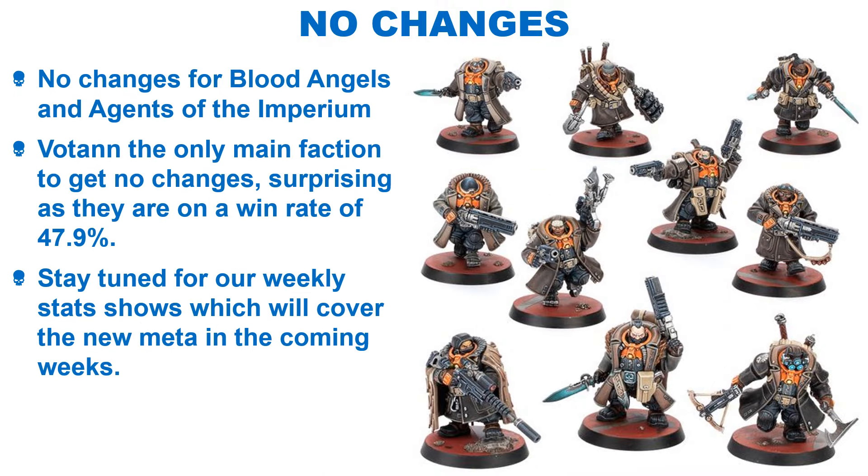We have covered a huge number of changes, with nearly every faction getting some adjustments. We did mention the Blood Angels were unchanged, and the Agents of the Imperium were not adjusted this time out. Of the main factions, the Leagues of Votann were the only ones to get no changes whatsoever, which is a little surprising as they were on a win rate of 47.9% and all the factions around them got changes. I suppose they did get a points cost for the Hernkyn Jaegeran, but that doesn't really count in my opinion. We will have to wait and see how they're affected going forward, but I'd imagine they will drop down a bit as others around them are now a bit stronger. Stay tuned for our weekly stat shows where we will cover the win rates for all factions. I am very excited to see how the new meta unfolds when we get the first win rates for the new balance update and mission deck in the coming weeks.